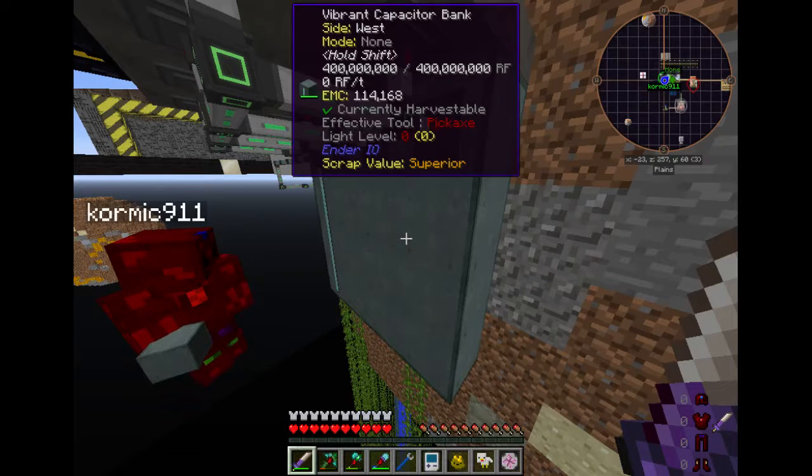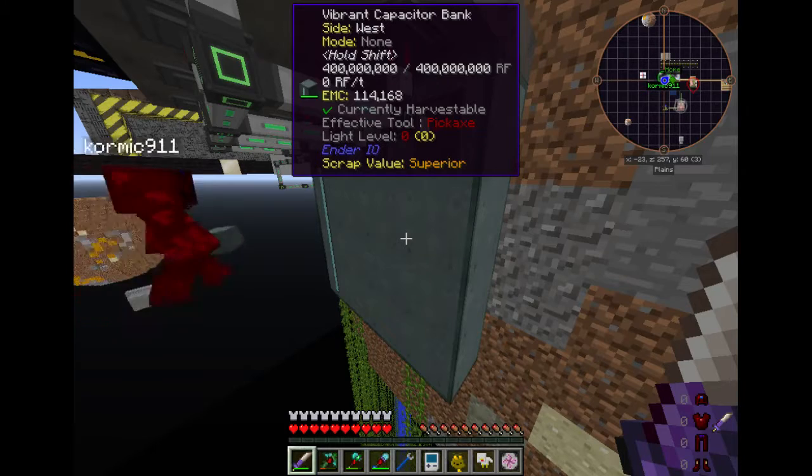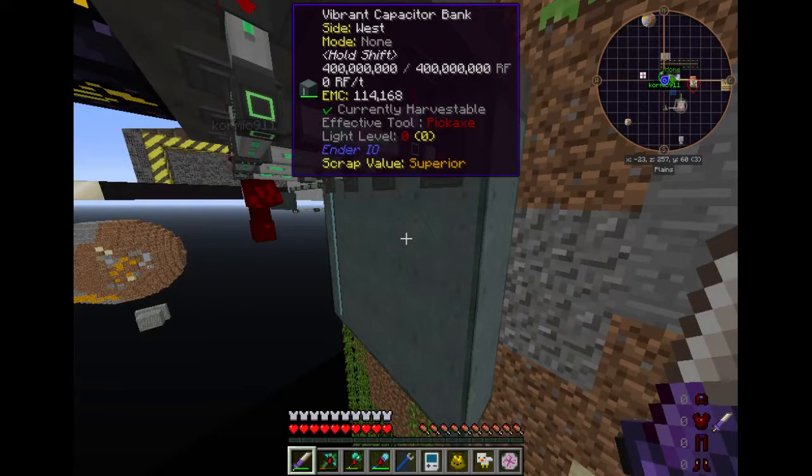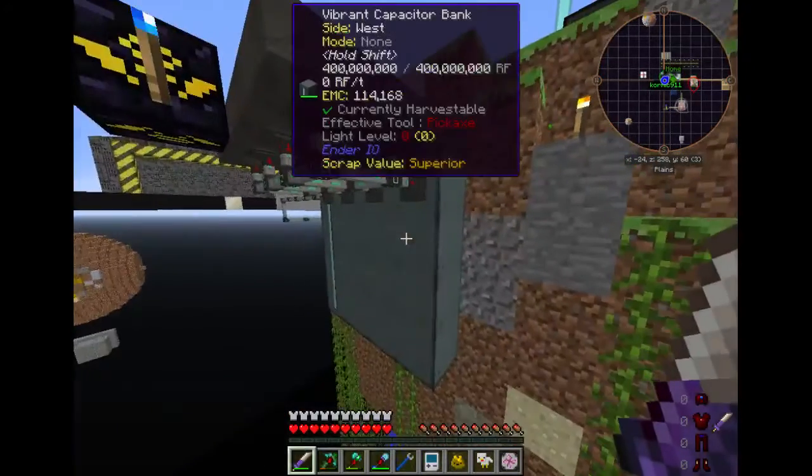If you right-click on it, it tells you the max input and output, which is handy. You can adjust the input and output and set redstone modes for each individually. This one holds 400 million RF, and we drained that off in less than a day — about 7 or 8 hours. At night this thing is totally drained, so we needed to up our power game a little bit.